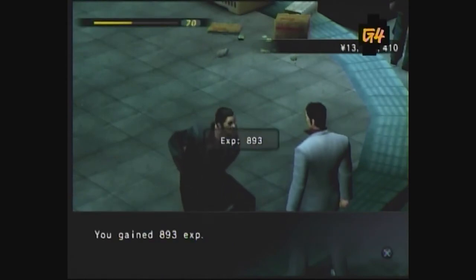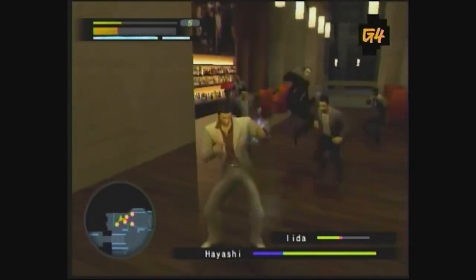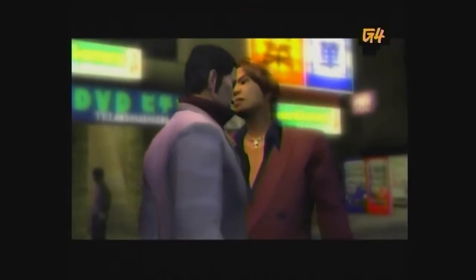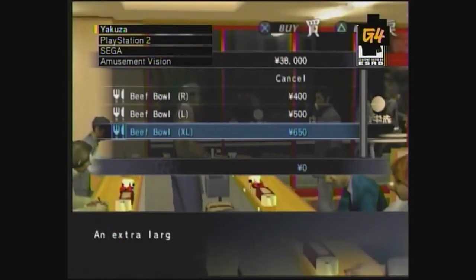Why such a weak experience reward? Well, in Japanese, one way to say 893 is 'Yakuza,' which has made 893 a cultural code word for the shady organization. You couldn't be any more Yakuza if you tried. You've gained both money and wisdom, my students. Now get out there and spend some cash.